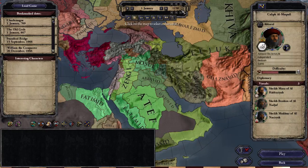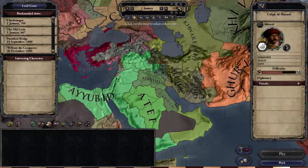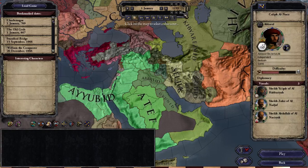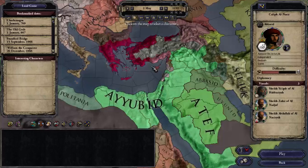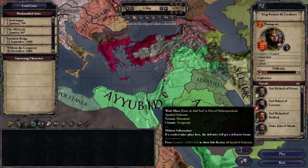Let's move further ahead to 1192 — again a very specific start date. Not the 1st of January; I'm looking for the 3rd of May. Going back one day it looks like England. On the 3rd of May, Cyprus gets its independence — quite an interesting event.